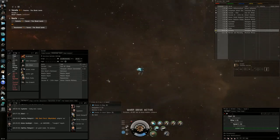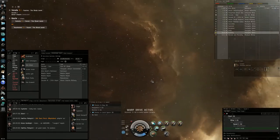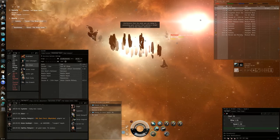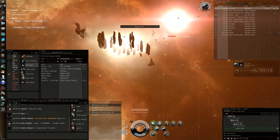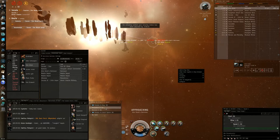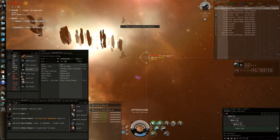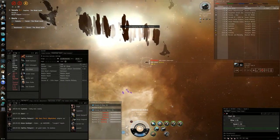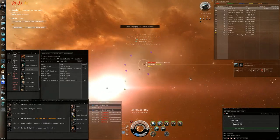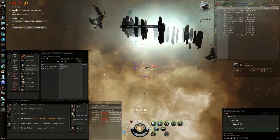If you give me an opportunity to kill you, I will kill you. There's the first mistake I made — I didn't overheat my scram. It's not a big deal because I don't think he can get away fast enough. Here you see me launch three Hobgoblins and two warriors for max DPS. I'm basically just neuting him to try to turn off any small repper or EANM he might have.